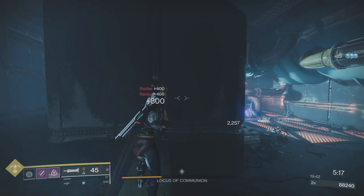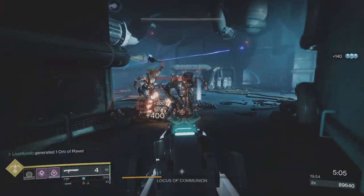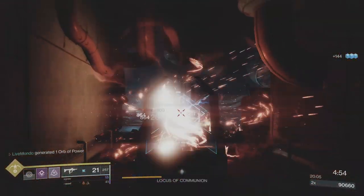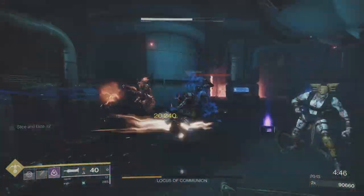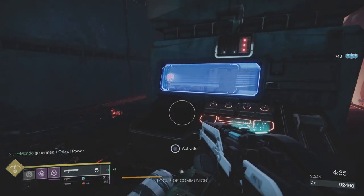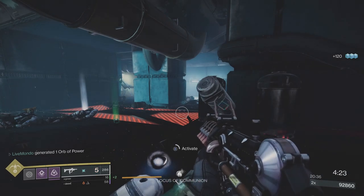Use one dodge and put my super in — throw a grenade to kill the two snipers and the two Ravagers. Dodge, go after the boss, break the Captain's shield and take him out with the shotgun. I've only used my super once so far.